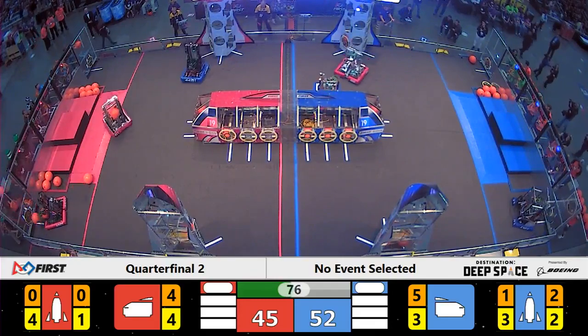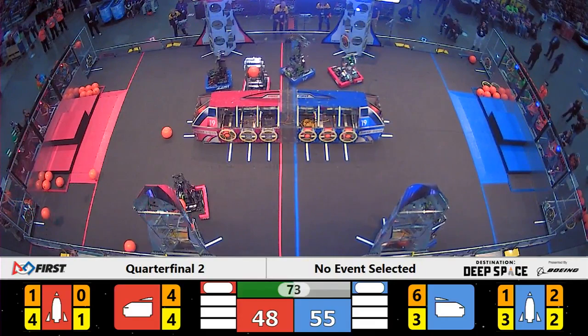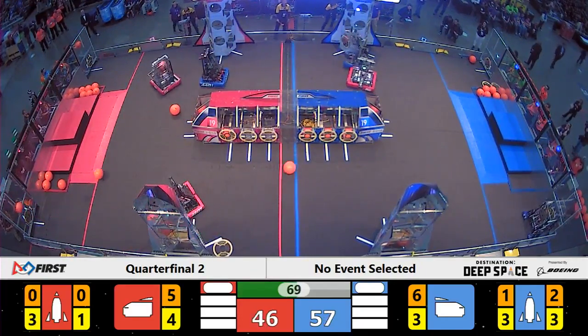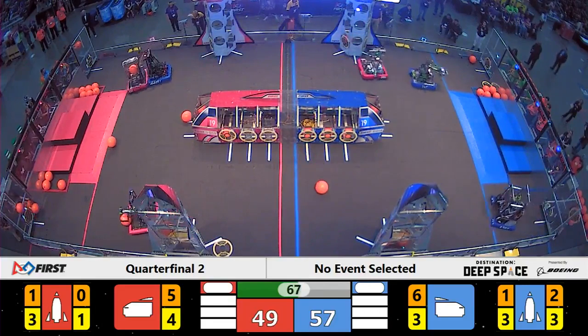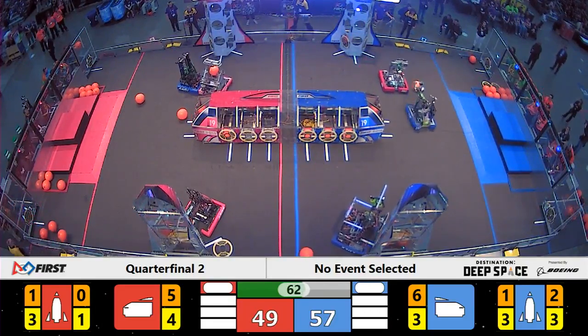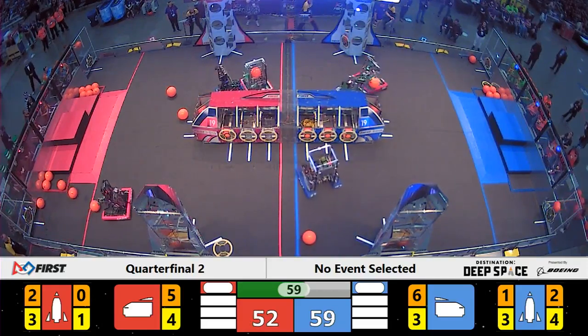Checking out the status of the blue side of the field — their cargo ship is nearing completion, with 6 cargo placed inside. They also have some low-level rocket panels installed alongside some cargo behind them. One minute remaining in the match. Blue alliance with a bit of a lead now, 57 to 49, with red working to catch up.